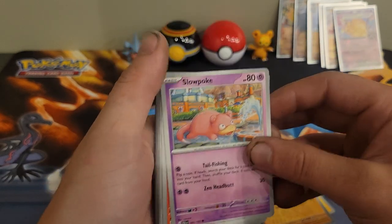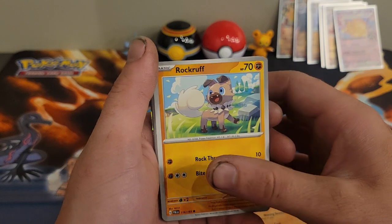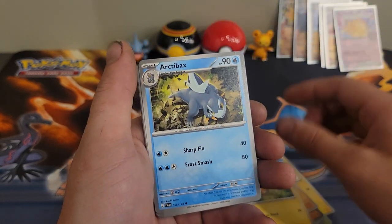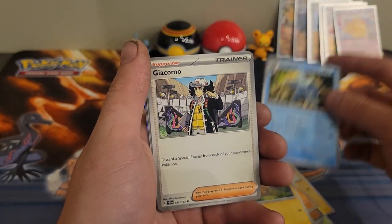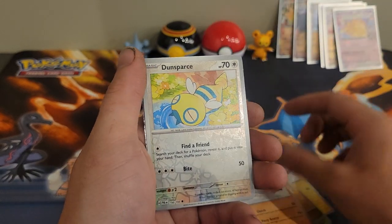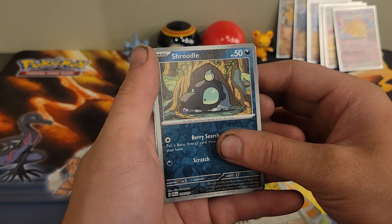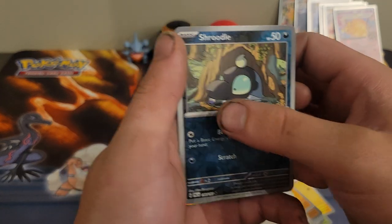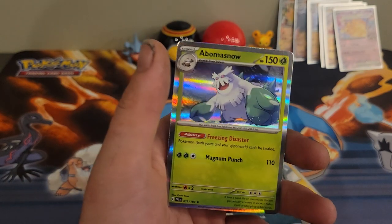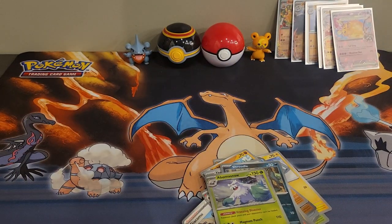We have Slowpoke, Litleo, Rockruff, Pawmi, Arctibax, Giacomo, Talonflame, Dunsparce reverse, Charoodle with his little tongue sticking out reverse, and a Baxcalibur regular holo rare.